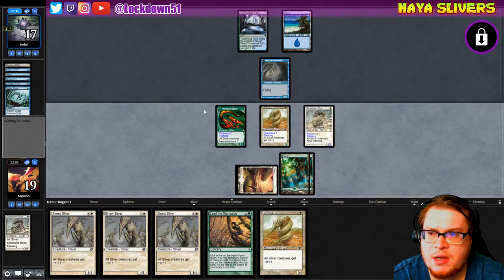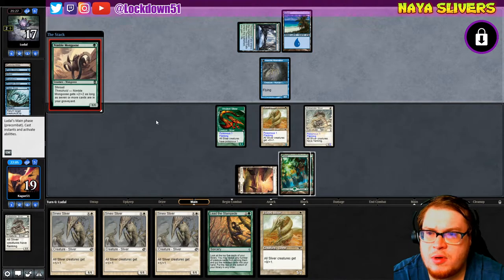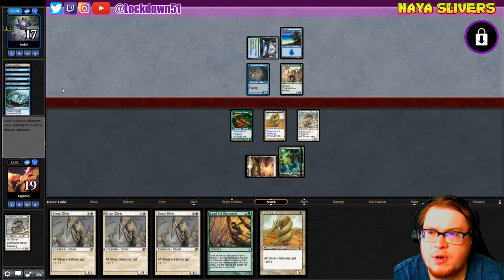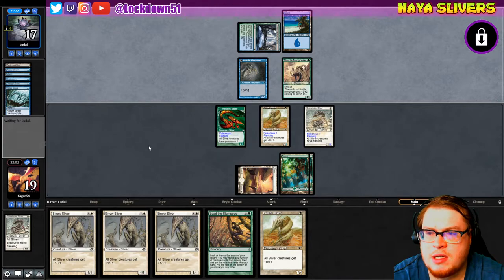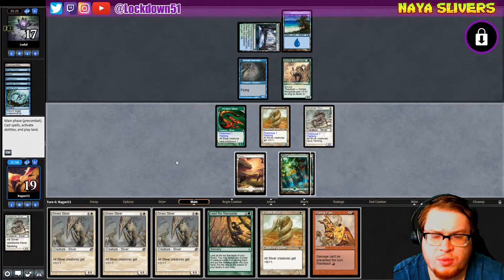They're going to Vapor Snag another thing — stop setting me back! They're stuck on two Mountains though. Nimble Mongoose gets plus two as long as you have seven or more cards in your graveyard; he doesn't have threshold yet with only six cards, but he can easily get there, which means he'll become a 3/3.